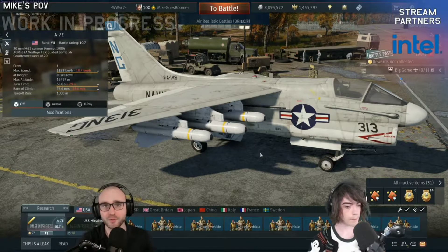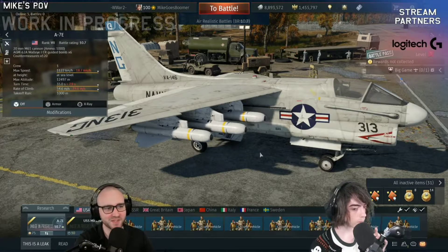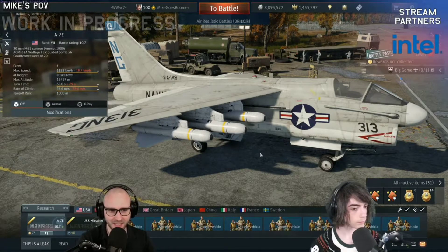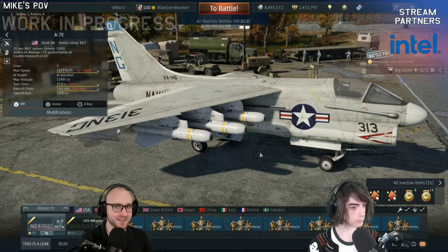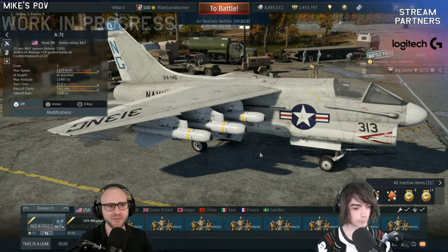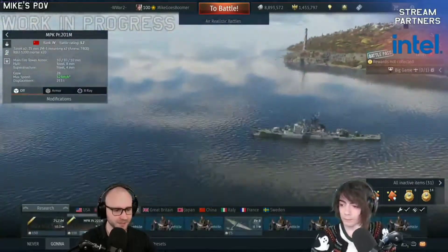However, this specific new version brings a new type of ordnance: the AGM-62A Walleye. Think of these like Mavericks — essentially AGM-65s — but they are not missiles. They are gliding bombs, TV-guided bombs, which can actually be used against moving targets as well.